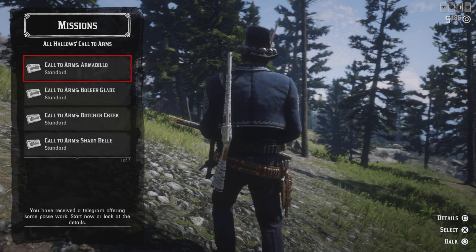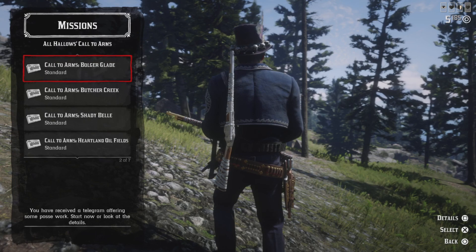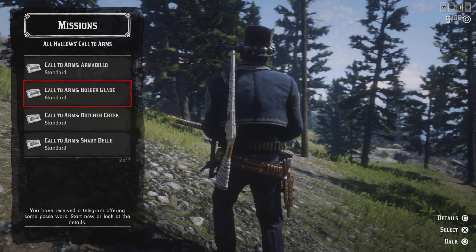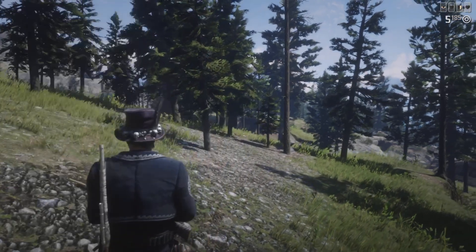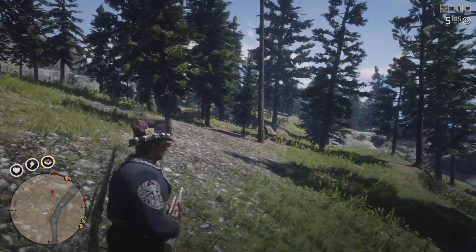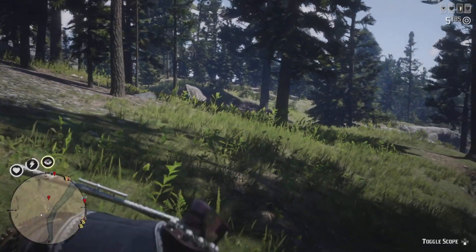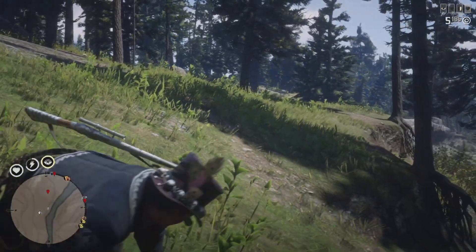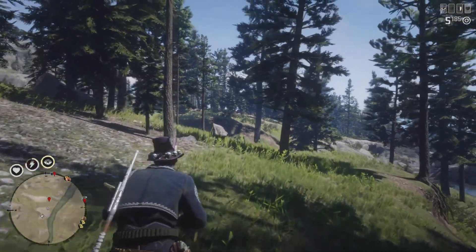You can easily max out your pass in two or three hours. Let's play one right here - Armadillo is pretty easy because there are buildings you can camp on, you can go to the roof, there are multiple vantage points and lots of places to take cover. Don't play the Call to Arms events in open areas - it'll be difficult, especially if you're playing alone.